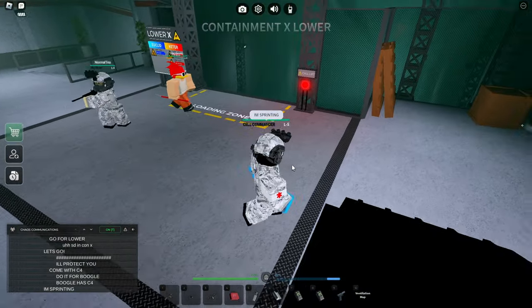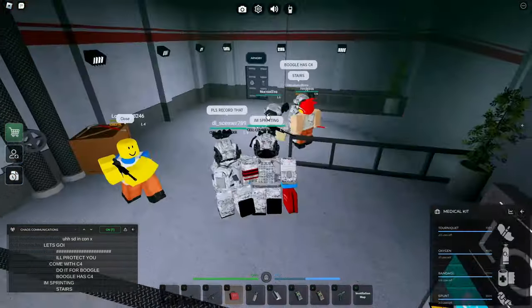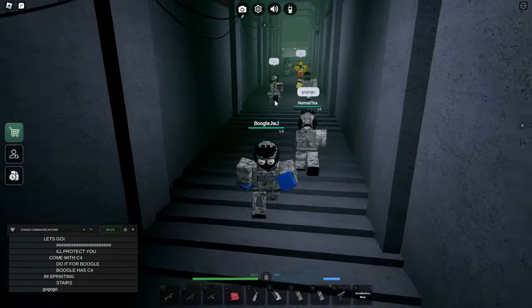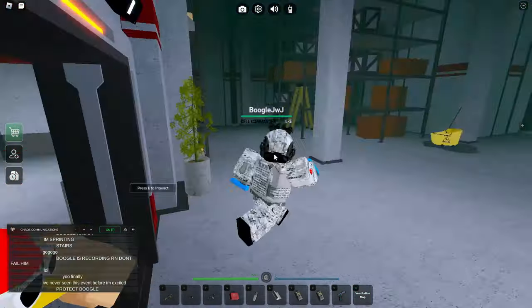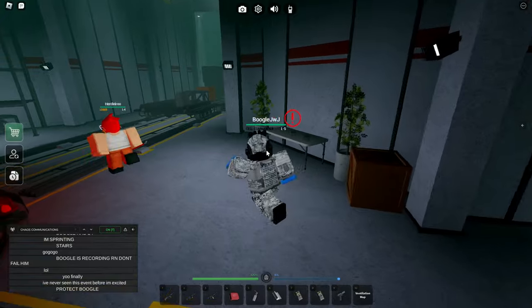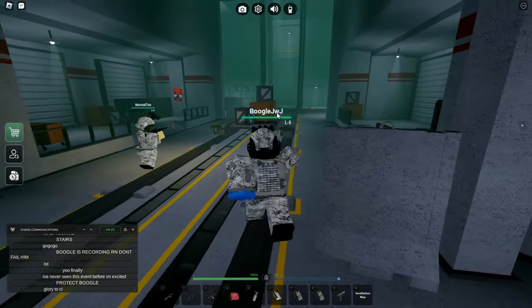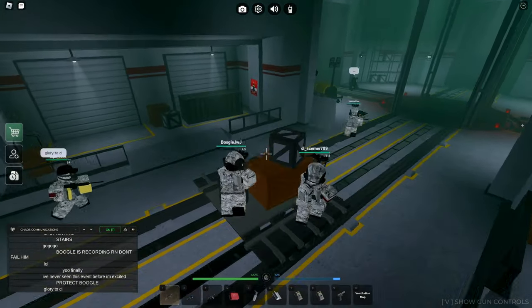A few moments later. Dude, this is like the only time to do this thing, chat. Apparently we just take the stairs — let's just take the stairs down. Dude, this is like the most coordinated thing I've ever seen. And okay, this 035 is actually clearing out the way for us in case there's some people here. I don't think anyone knows that we're down here, besides Chaos Insurgencies and Klaskies. There we go — that's one right there.